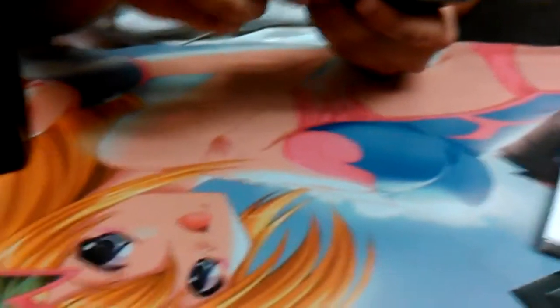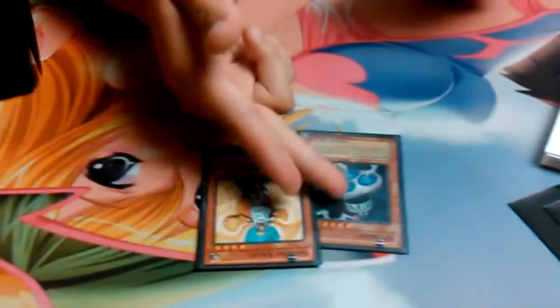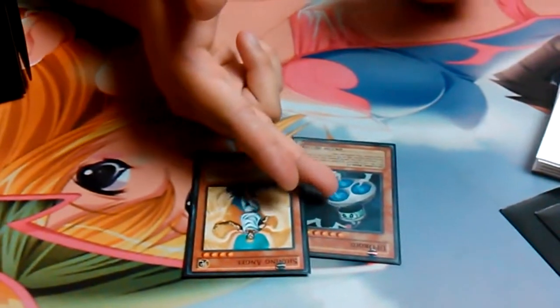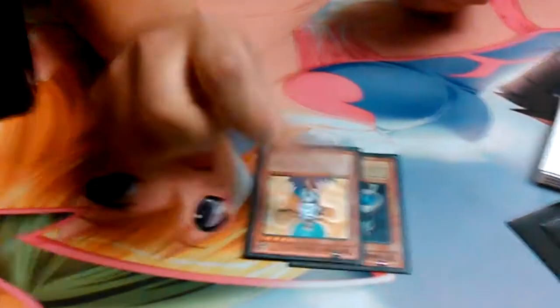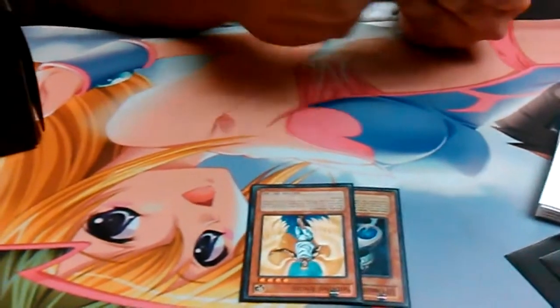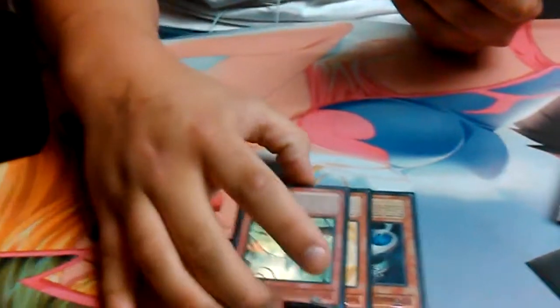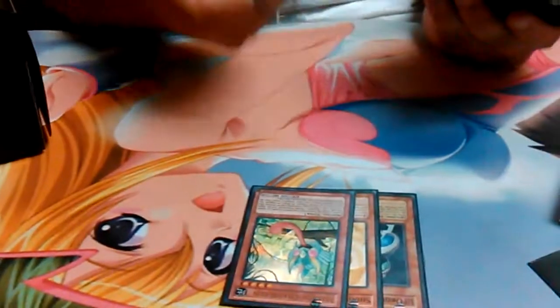First off, we have two Shining Angels. A UFOroid was put in there in the beginning, but the Shining Angels was a better decision, because you can get the little guy's Box of Friends, which I'm going to show you in a little. You can get them out, especially someone in defense, and then basically they destroy. And then I run one Masked Chameleon, because it gets back my Box of Friends.